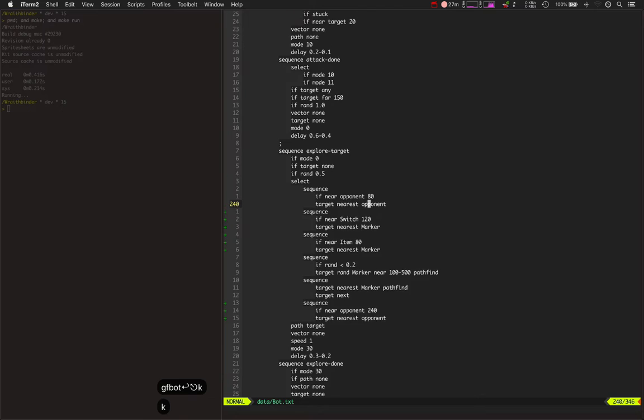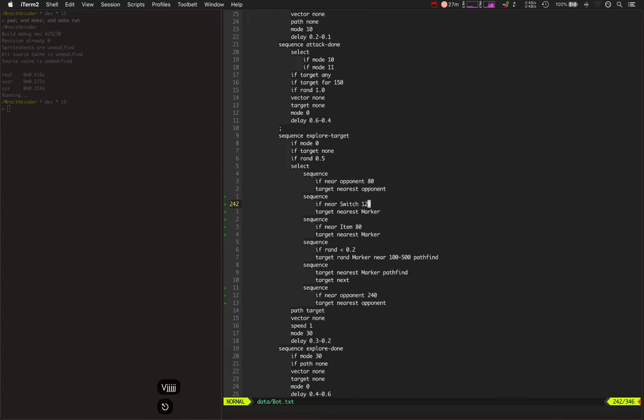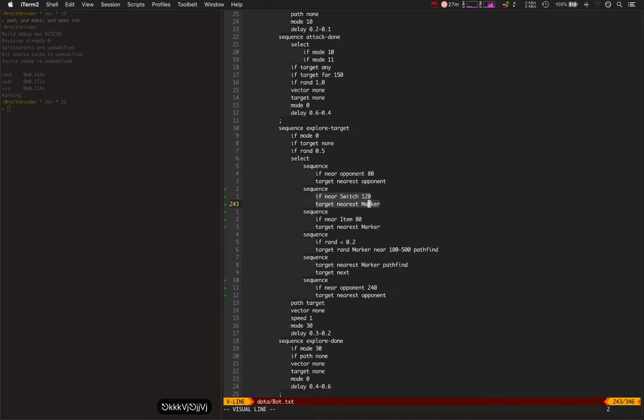There are really a lot of modes and stuff, but here's kind of the core of it. When the AI starts exploring, it starts to do something smart — if it's near an opponent, it goes and targets that opponent. If it's near one of those switches, it goes and targets that.